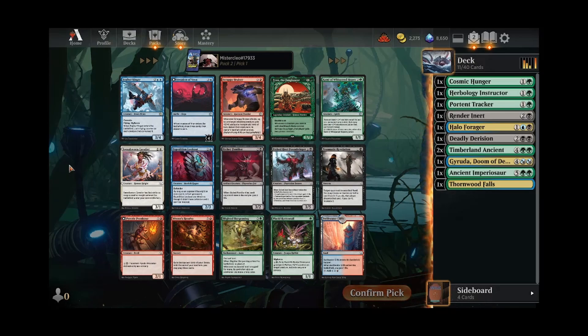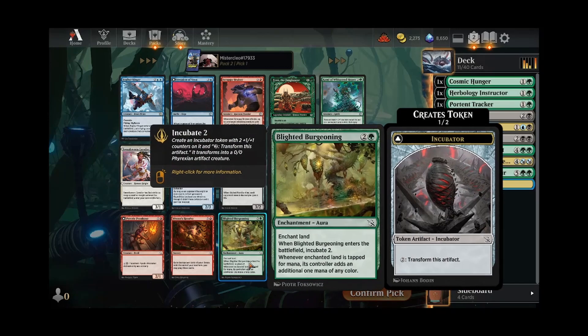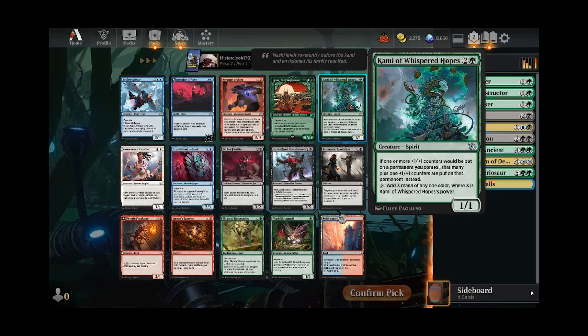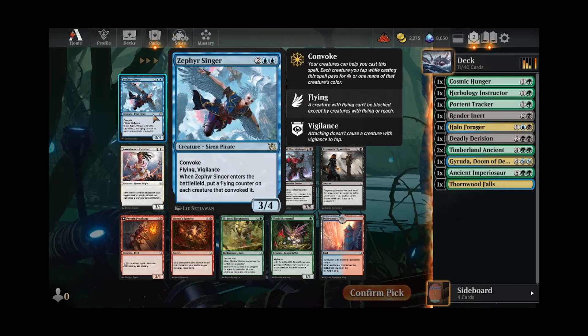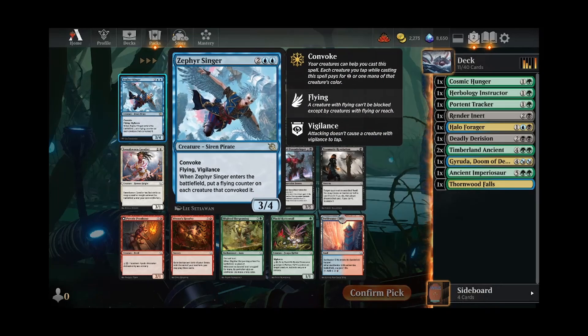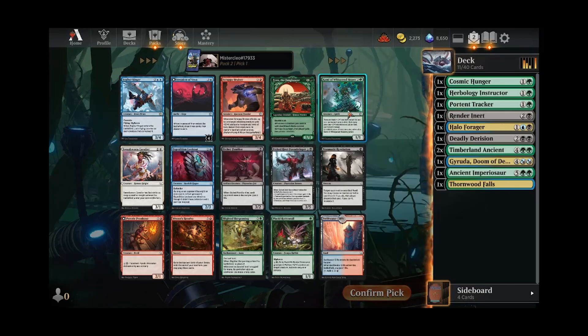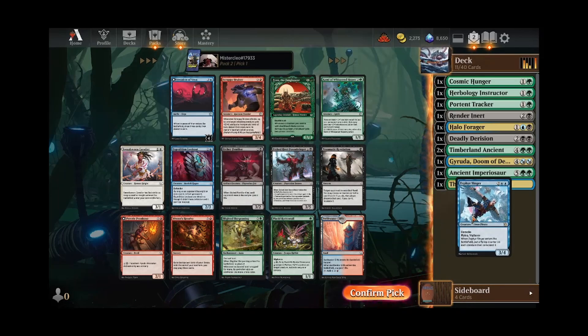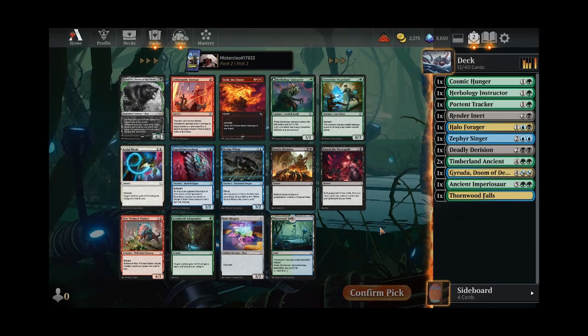I'm not sure what to take out of this pack. Could take Finn, I mentioned the Burgeoning before — Burgeoning would be great. Finn's a great two-drop. Here's the little plus-one counters synergy piece. But Zephyr Singer is really calling to me here. We are going to be playing blue in our deck, but we really need like a Burgeoning or a Kami, some kind of mana fixer if we're going to be trying to do that. But I think Zephyr Singer is just too strong not to pick up here — it's also Convokable, which is relevant. And Goreclaw here — there's some great two-drops and another Deadly Derision, which are all awesome.